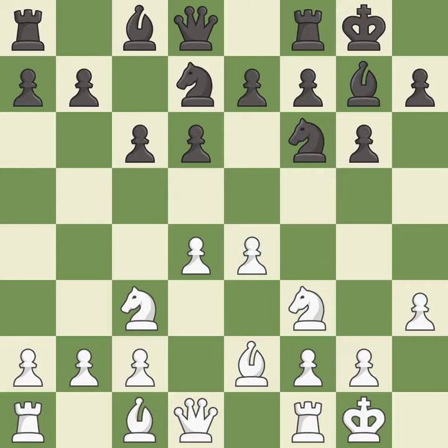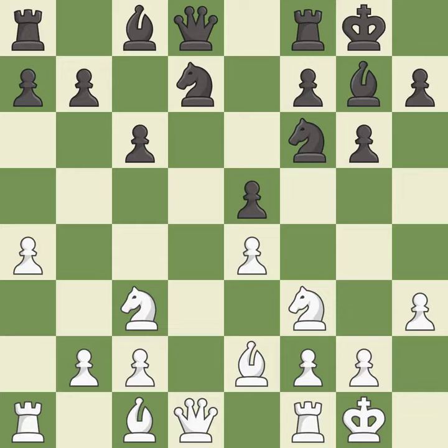A knight develops off its starting square, getting it into the action. A pawn strikes at the center, fighting for space. This maintains the balance in material with a good trade, followed by a recapture. That is the last book move.